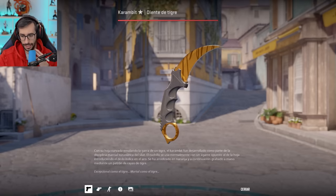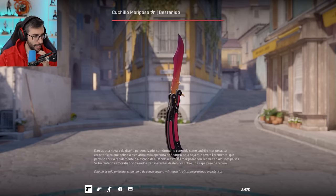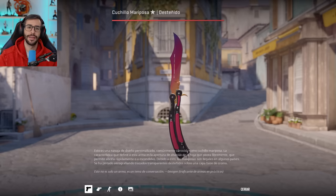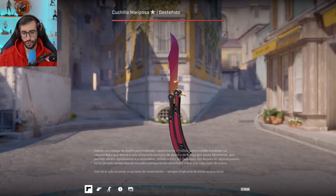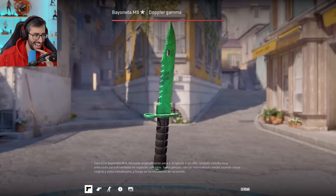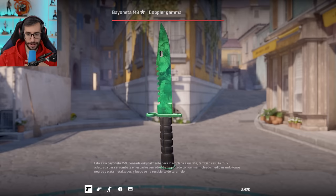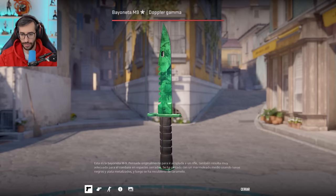You're going to be blown away by the knives Rubius has. He also has a Mariposa Fade, very, very beautiful. But as you know, the crown jewel of Rubius is an M9 — guys and girls, it's an M9 Emerald, of course, in Factory New condition. I think he'll never sell this — it's going to stay. It's like my Sapphire, right? These are knives you've grown a special attachment to and they're staying forever.